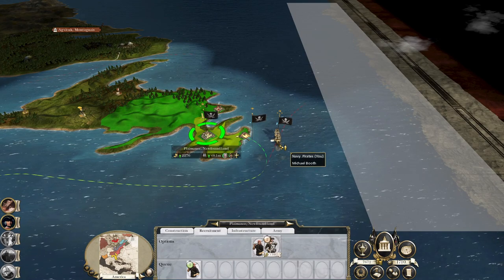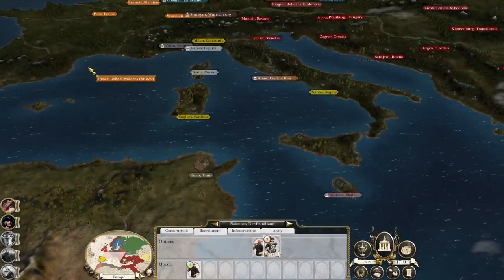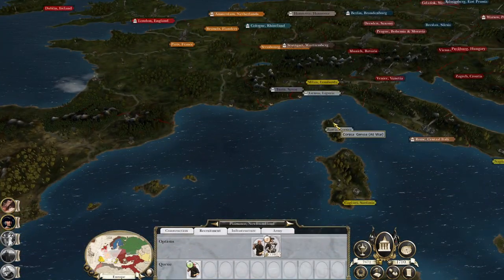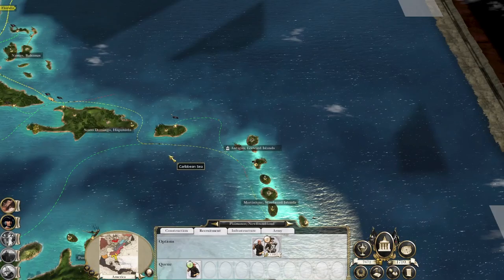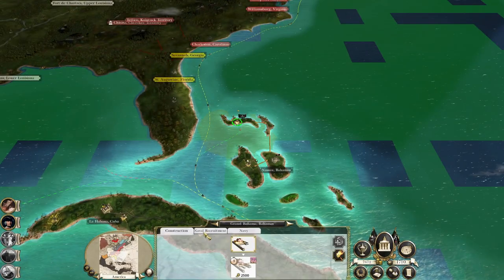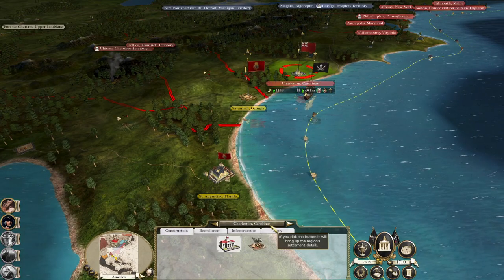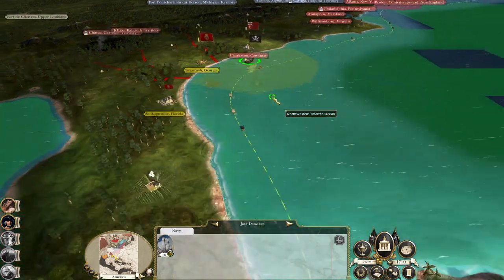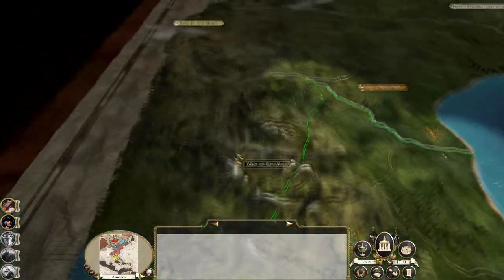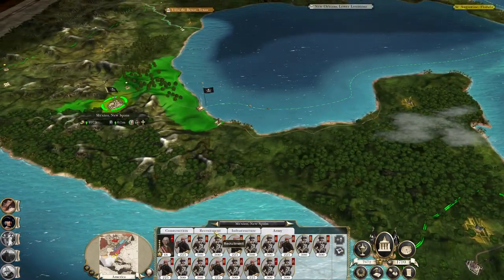One more turn to get buccaneers and then we'll sail over and look at Iceland. Right now Europe — apart from the big things which are no more Austria and no more France — everything else is pretty much in order. I might actually send a ship to have a look at Florida. Savannah is unprotected, Charleston is weak. Once we've taken Santa Fe I'll start to explore other opportunities to expand.